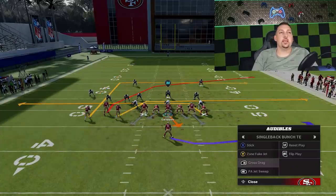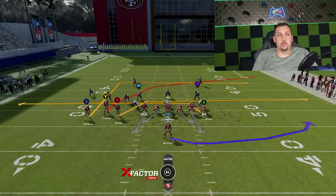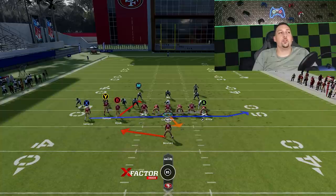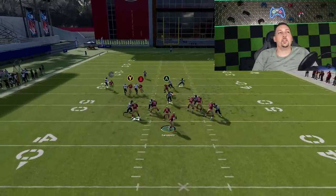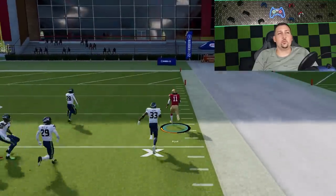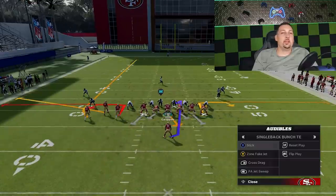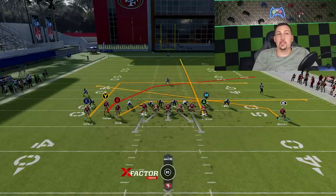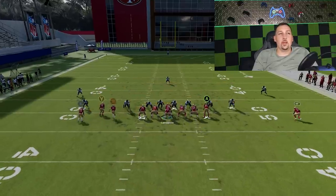The number one passing play — and one of the reasons I'm using this formation — is the Cross Drag. Everybody who watches my channel should know the Cross Drag. It's one of my favorite plays and you don't even have to make any adjustments. It's similar in that it's all about crossers, but now it's a passing play with the jet sweeps as well — you're ultimately crossing your opponent up all game. What makes this scheme so good is the threat of the run combined with the passing game.